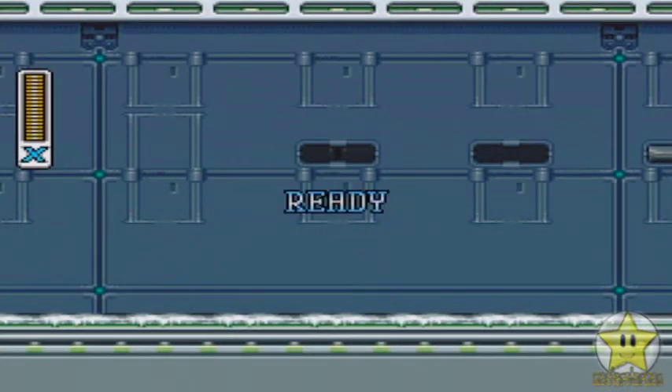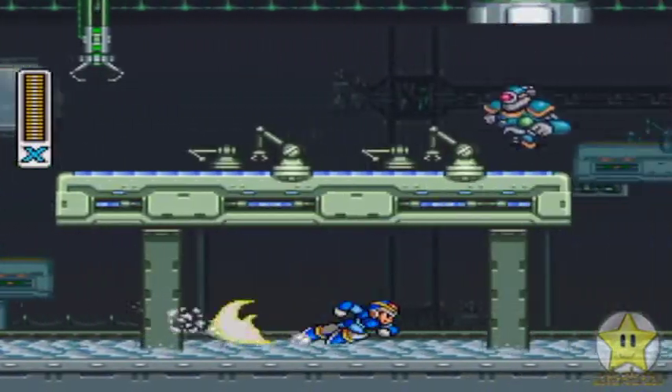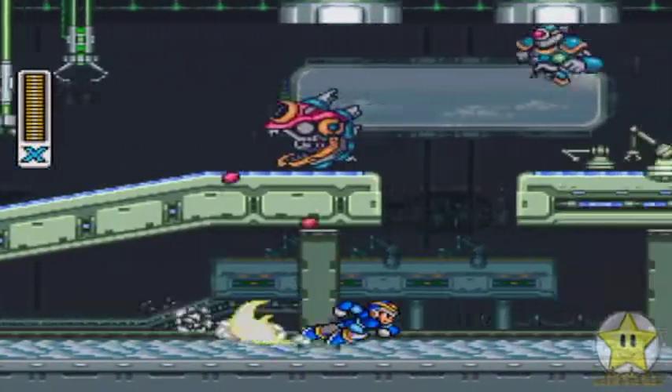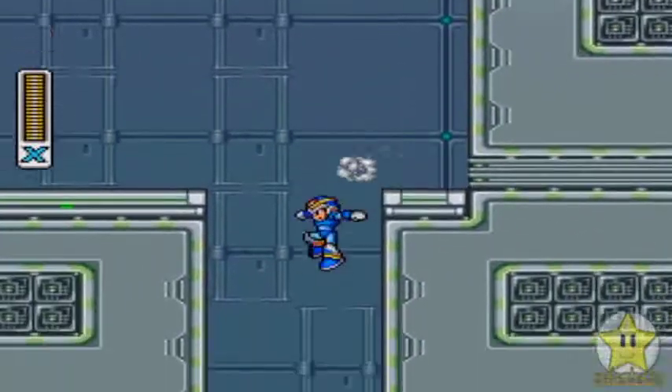From the last level I was wondering where I got my extra life. Don't worry, there's a very easy way to get 1-ups in this stage if you need them — it basically involves Armored Armadillo.